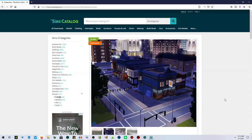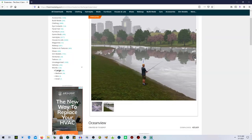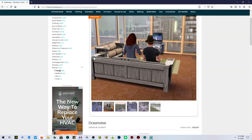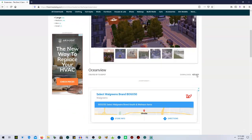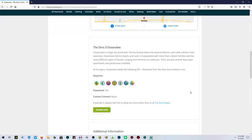We're going to take a look at Ocean View today. I'm pretty excited about this one. It is on the Sims catalog, and it's kind of just filtering through some of the screenshots of what this world looks like. It looks really pretty. I wanted to show you guys a little bit about it because I feel like this helps you see beforehand if you can run it, if you want it, if you have the packs and stuff like that. Having a visual is a little bit more helpful.